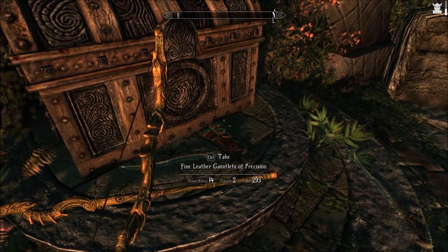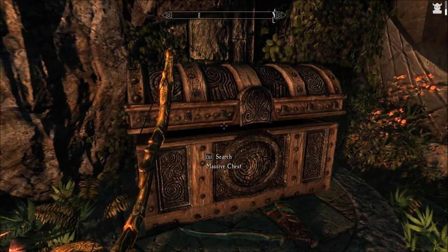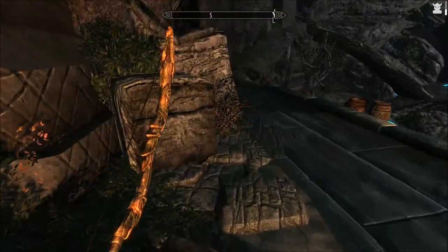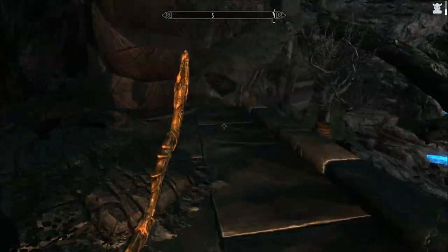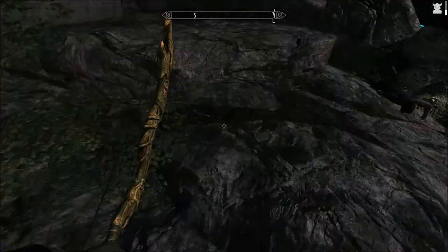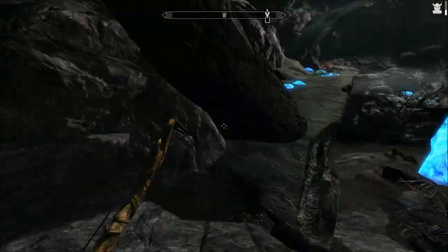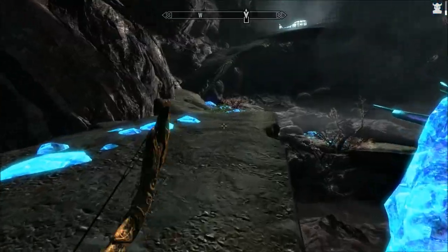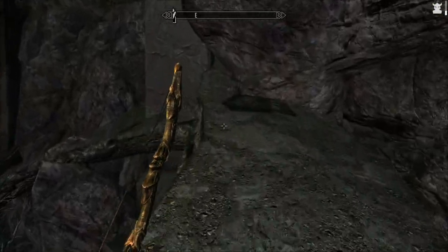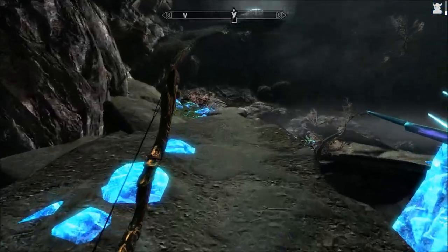Staff of Lightning. Fine leather gauntlets of precision. This stuff — I'm starting to get overweight with this. Not yet, but soon. Alright, so we need to leave, go somewhere. I'm gonna leave that way.